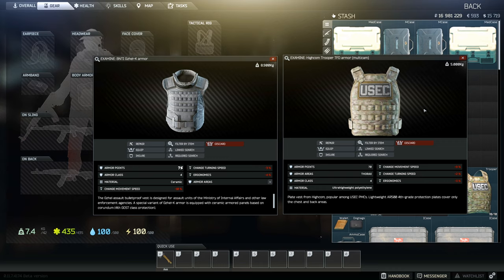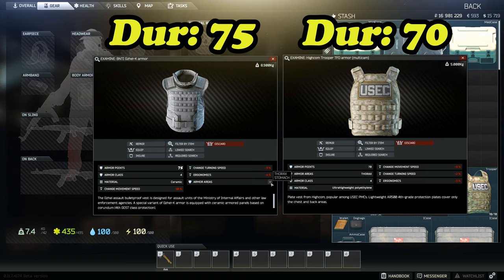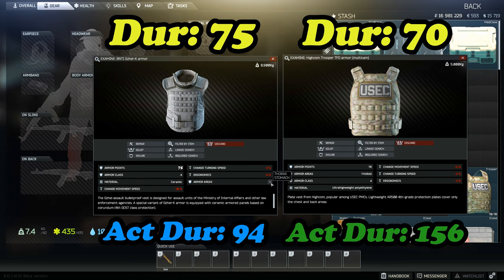For a lot of players just looking at the stats, you'd tend to lean towards the Gazelle — it has 75 durability and also protects the stomach as well as the chest, whereas the Trooper only has 70 durability and chest only. But because of the material — polymer for the Trooper — it has significant HP advantages over the Gazelle.